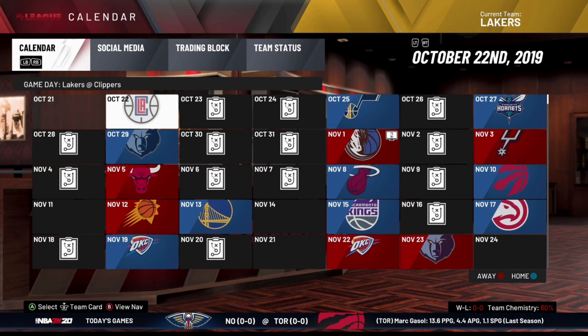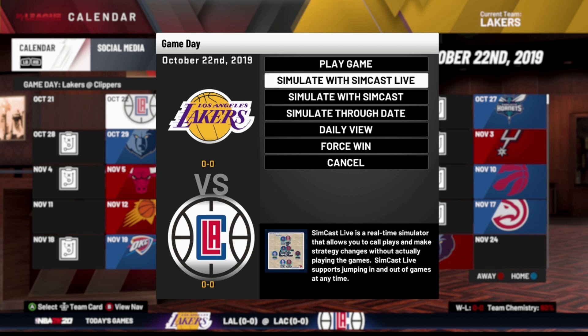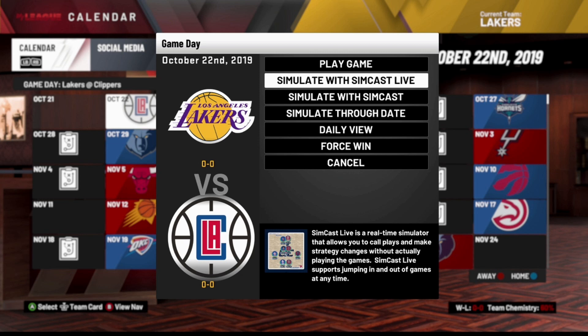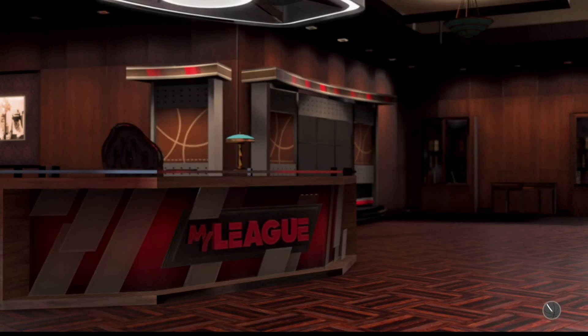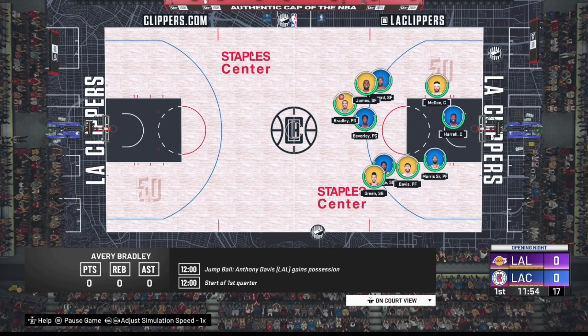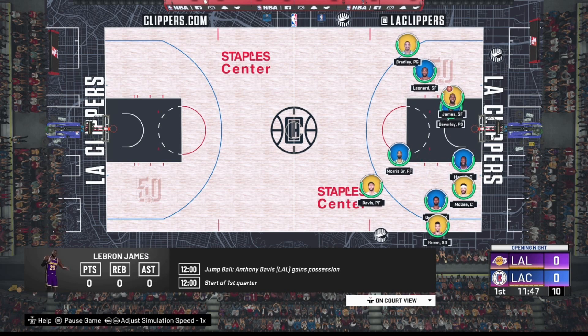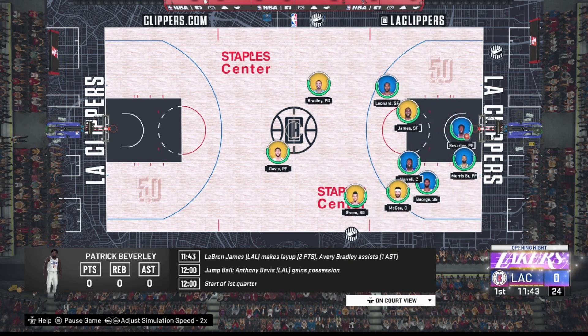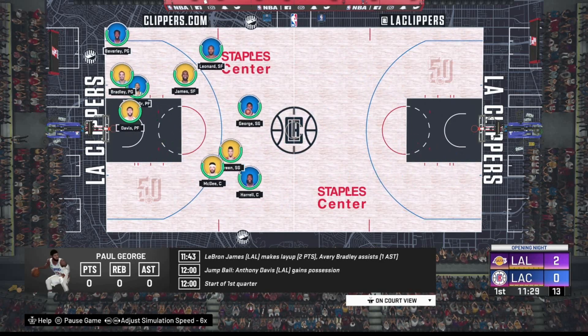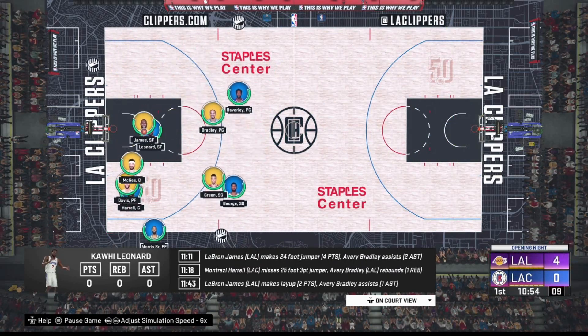I'm going to go ahead and load up this game. Once you hit the game, make sure you hit simulate with SimCast — you don't want to actually play the game, just select the second option you see. Once the game has loaded up, on your right stick press right until you get the game speed all the way up to 6x.